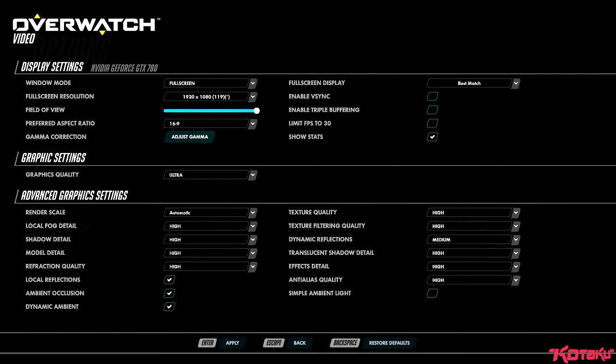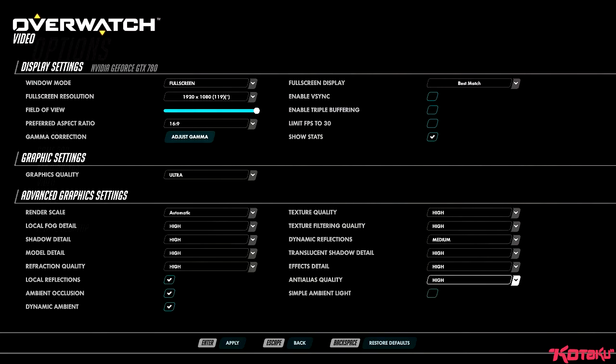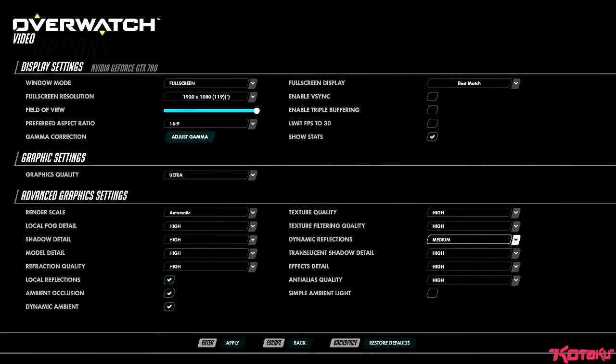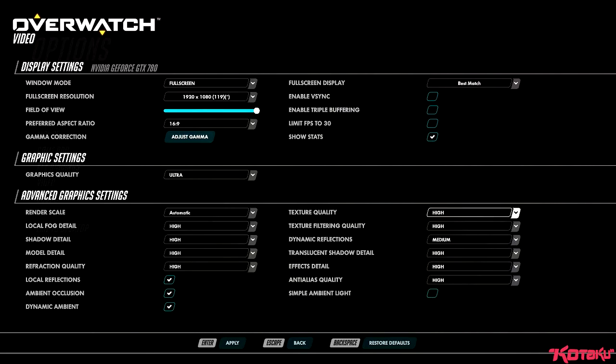Model detail has four options. Refraction quality has three. Single tick boxes for simple ambient lights, dynamics, ambient occlusion, and local reflections. Anti-alias quality — interestingly you're not given the option you'd normally have in first person shooters of choosing four times AA, or MSAA, or an NVIDIA-specific technology like FXAA. It's just low, medium, high, or ultra. I would presume these settings correspond to something like 2, 4, 6, 8 — possibly ultra as high as 16, who knows. Blizzard will have to confirm that. Effects detail, translucent shadow detail, dynamic reflections, filtering quality, and texture quality are all there.